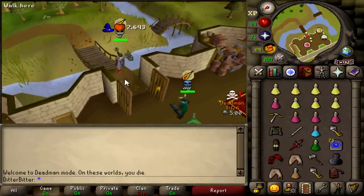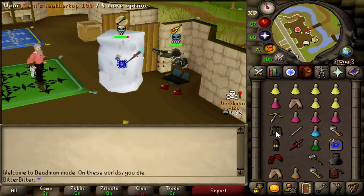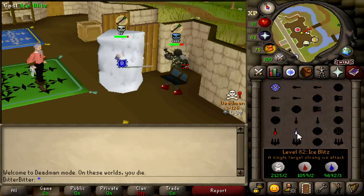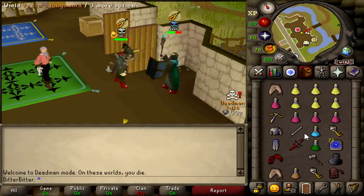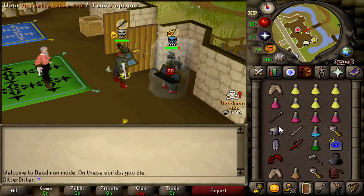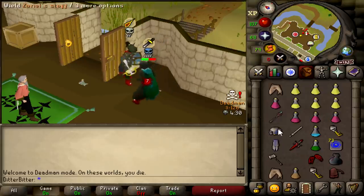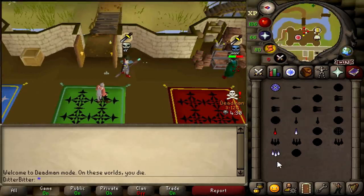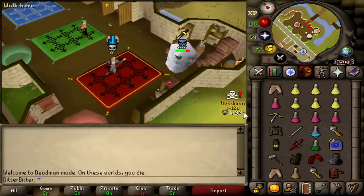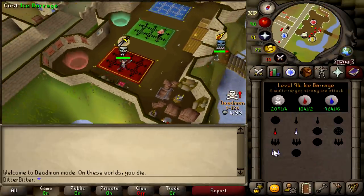Come on, let's catch a freeze — nice. Going for a ranger. Just faking the VLS here — nice, 30. Come on, rigour bolt him. And he runs — he's going to freeze and telly. He doesn't even need a freeze now, he's gone.